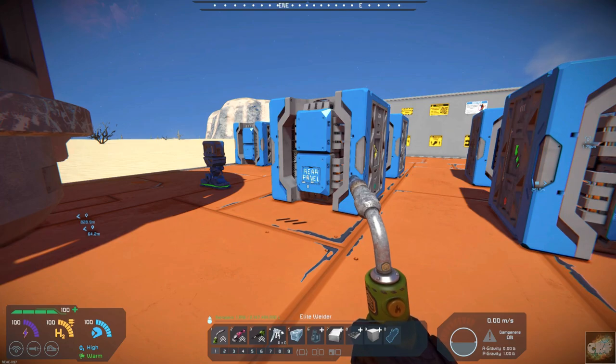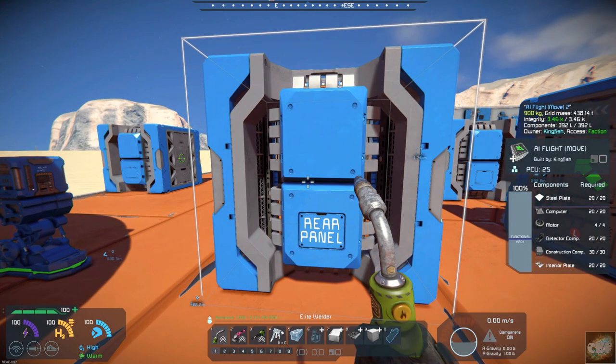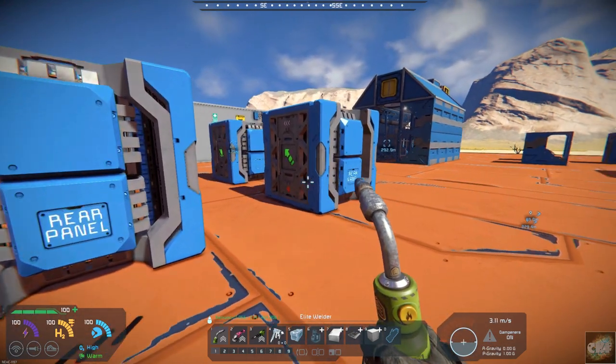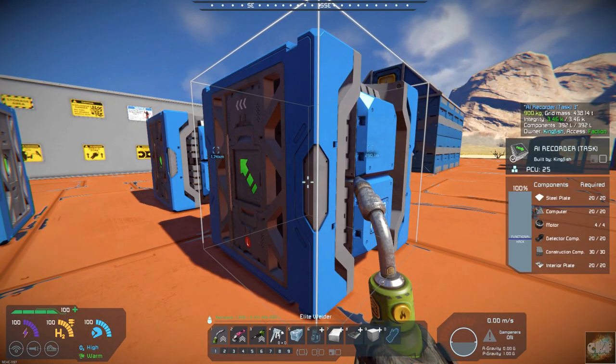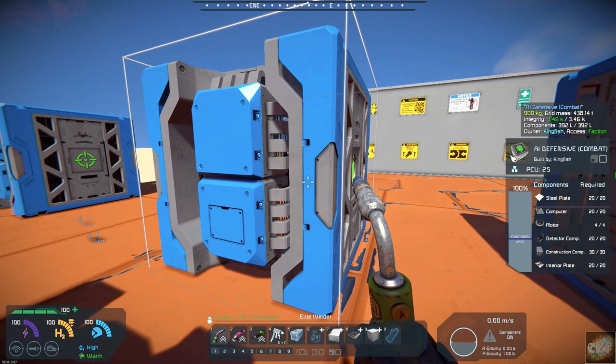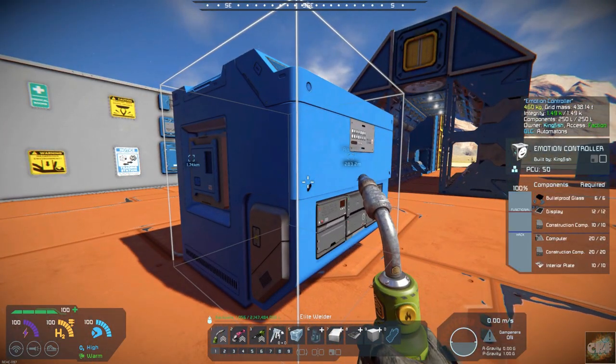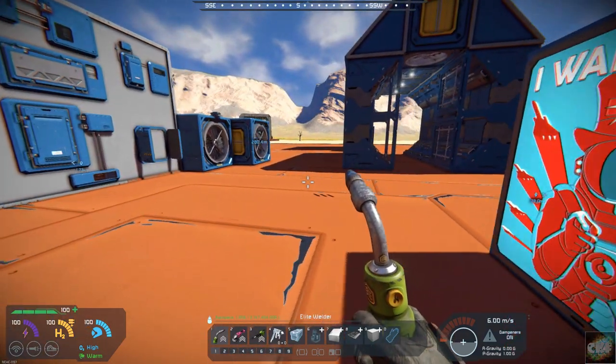One of the things they have is all these different blocks with AI flight control, AI recorder tasks, AI defensive combat, basic tasks, and an emote controller.